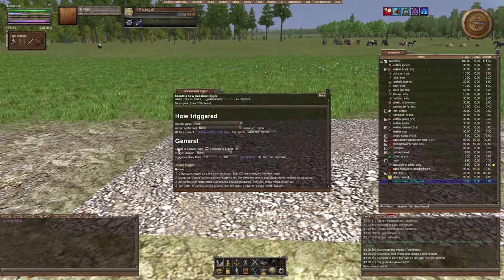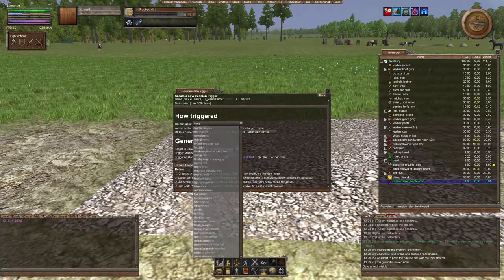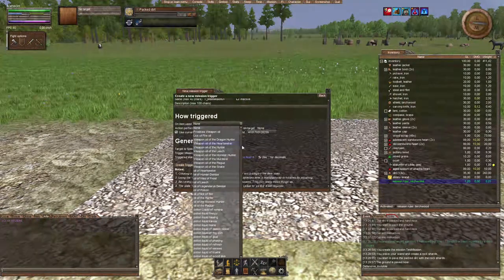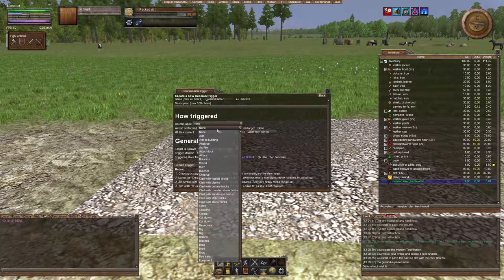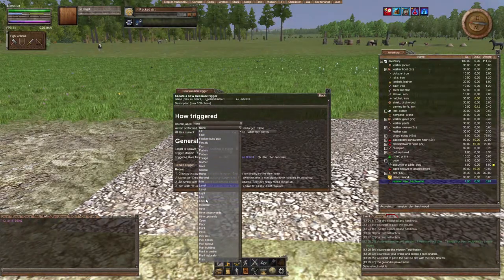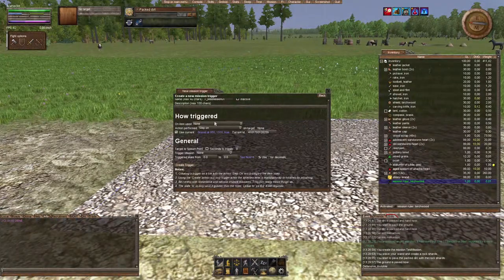First we need to set up a condition that triggers this trigger. You can pick any item — for example if your player has to rake something or cut grass, you can do that. For now we just want a simple mission, so we'll do 'item use: none' so it doesn't care which item the player is using. Here you can see all the actions of the game: add to building, analyze, cut down, and also things like 'step on' or 'talk,' which are very interesting. For now we'll just do 'step on.'